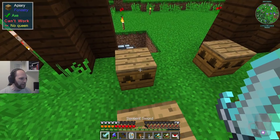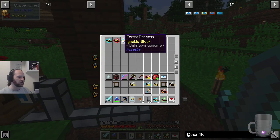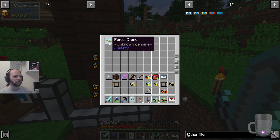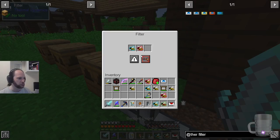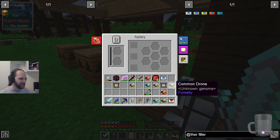How are we getting on over here? Nothing has happened at all. So we've got a forest princess and a forest... forest princess? Didn't expect that. But the forest drone did not match the forest drone — I didn't expect to get a forest princess out of that. That's a bother.